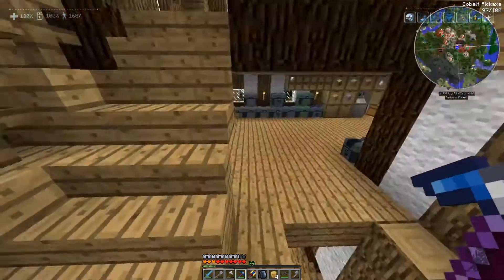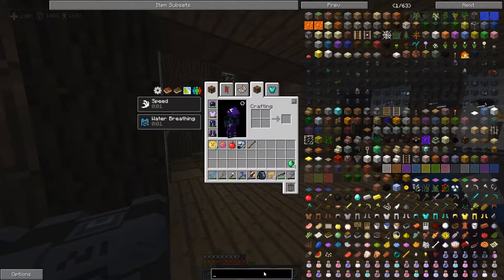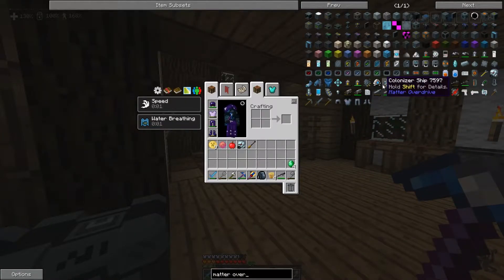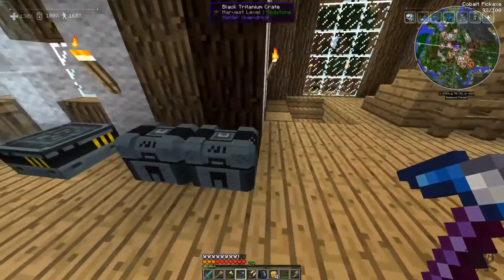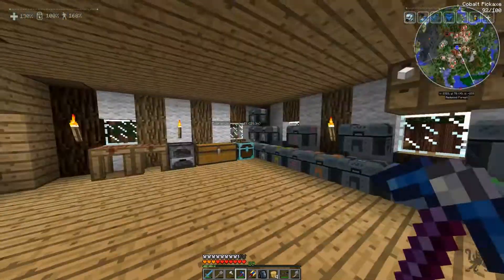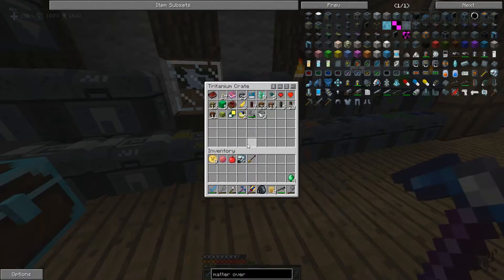We're back at the base. About Matter Overdrive — I showed you the Red Pill you can craft, but it is important to note they only made it possible with the Melee Android. When you get parts from androids you can get either the ranged or the melee type, so make sure you get all the melee parts to craft the Red Pill.